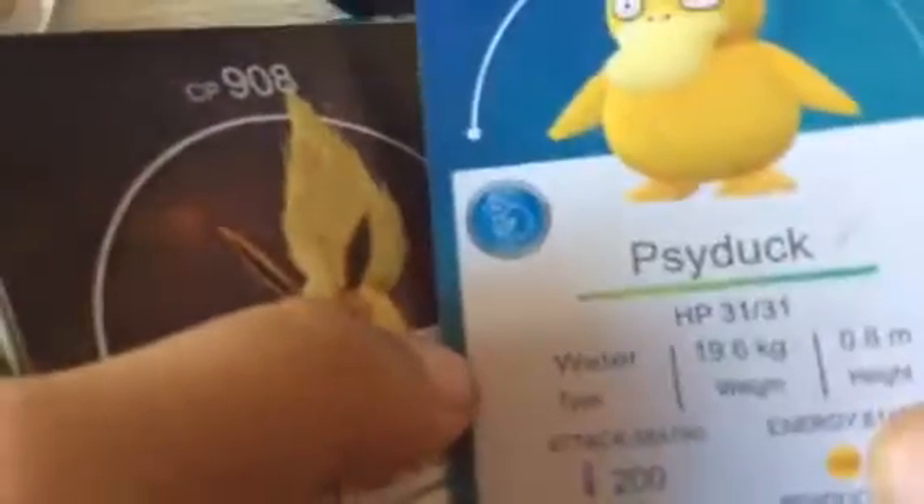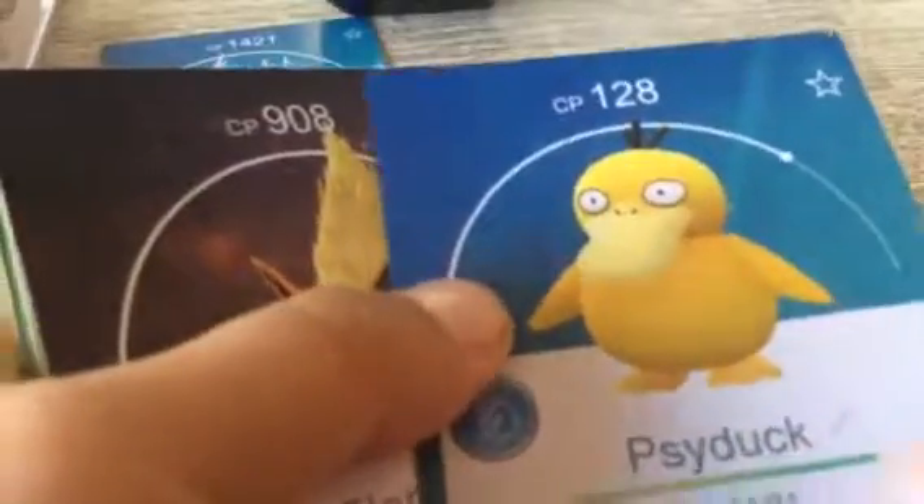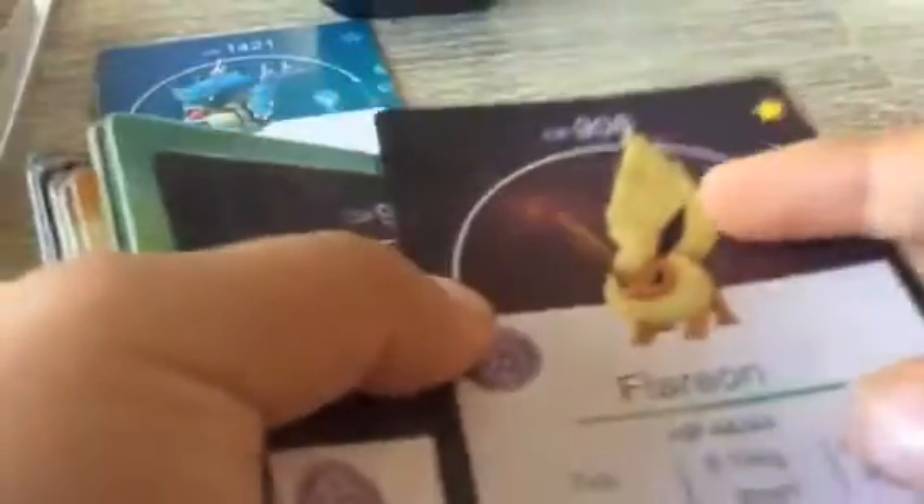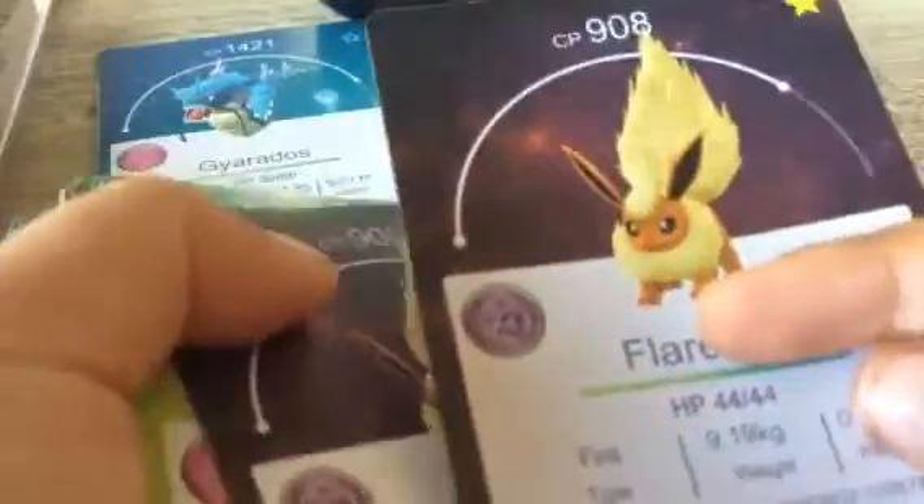Psyduck — it's a Water type, CP 128. Flareon — it's a Fire type. Oh, the attacks are huge, guys! The attacks are huge. It could beat any card in one shot. I think they meant to space those. So then 9906, and its next attack is CP 9008.